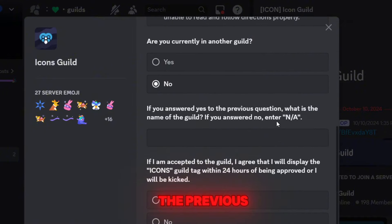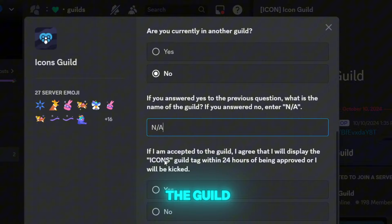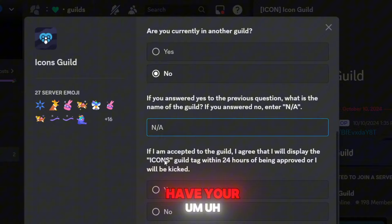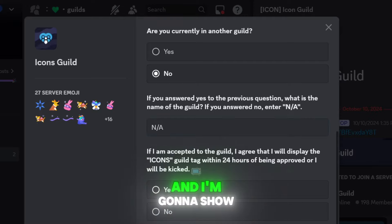The application asks if you're currently in another guild — for me it's no. If you answer yes, it asks for the name of that guild. Then there's an agreement: if accepted, you must display the Icons guild tag within 24 hours of being approved or you will be kicked. So once you're accepted you will need to have your guild tag displayed in Discord, and I'll show you how to do that.